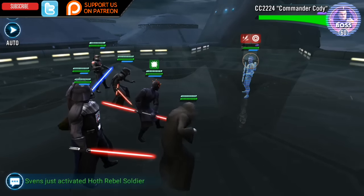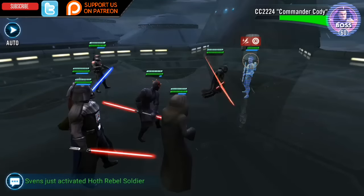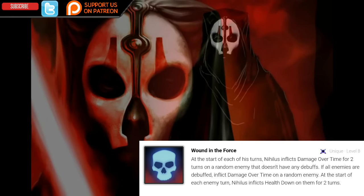If you put 20 zetas into this leadership, in return you're going to get an additional 50% health steal, taking the total to 150%. Darth Nihilus also comes equipped with a unique ability called Wound in the Force, which can also be zeta'd.